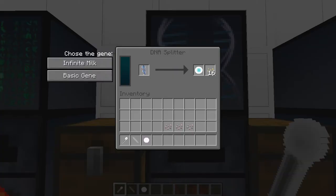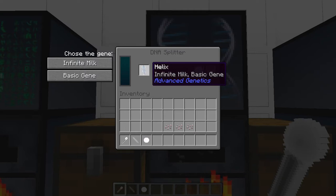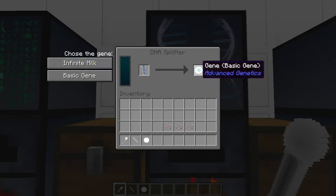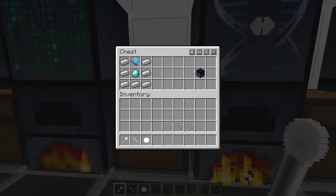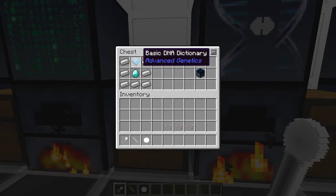The DNA Splitter is where you put in a helix showing those two options. The one I did before created a basic gene. By the way, these are organic drops — they can be used as fuel or in another machine a little bit later. To make this: a bunch of iron, diamond in the middle, and another basic DNA dictionary.